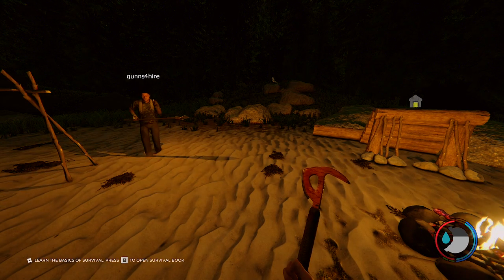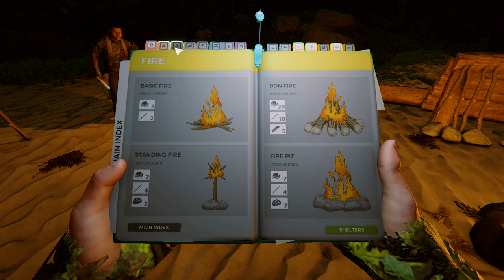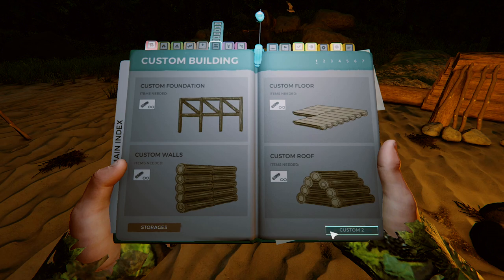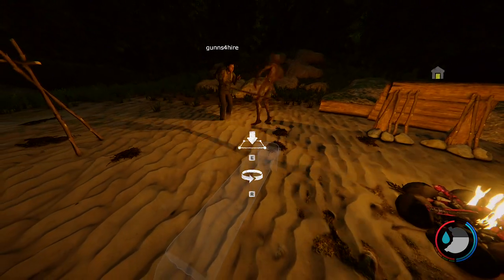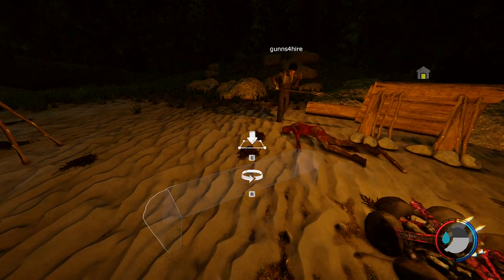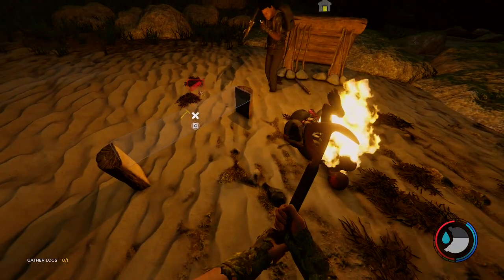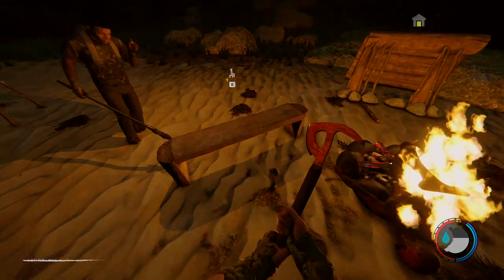We should make a bench so we can sit and rest. Good idea - it's under custom furniture. Inbound! Get out of here! We need one more log and we've got the bench. Done - it's very relaxing.